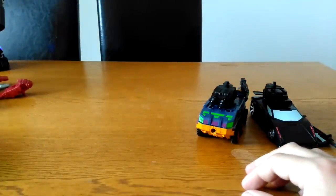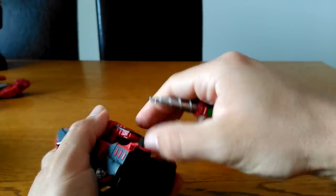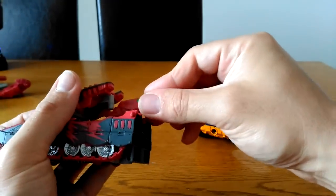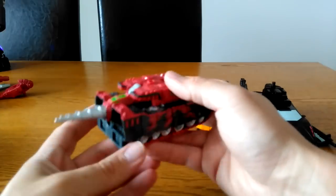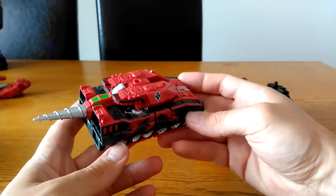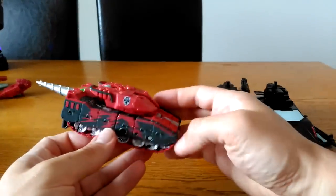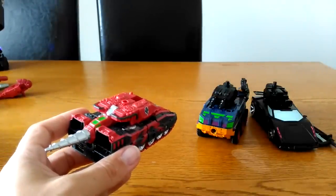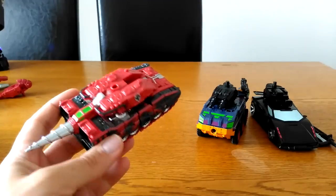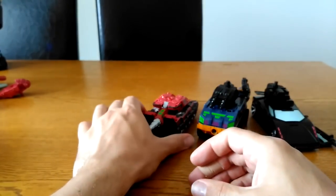Next up let's have a look at Ramhorn. He's supposed to be oriented this way, as pictured on the box art, though you do end up with some open sections on one side. You could switch it around if you want and just pop that bit in. So it's entirely up to you how you prefer to display him.